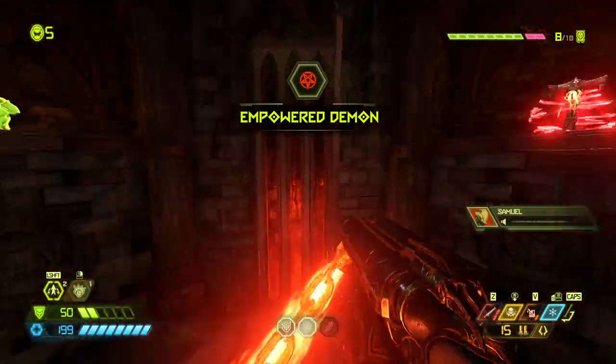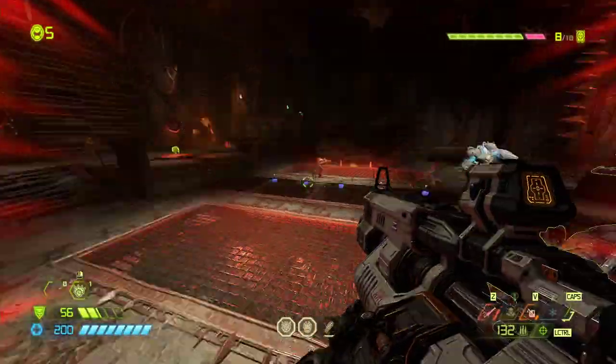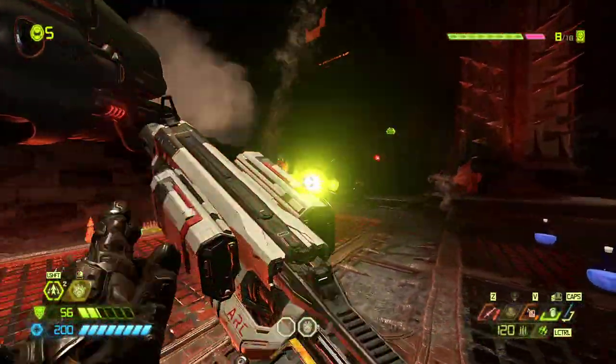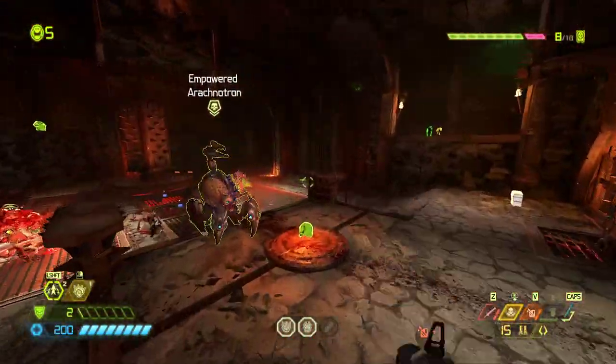We're also going to play around with the Micro Missiles. They don't falter demons, so they're not great for going into Cyber Mancubi like that. Thankfully we have the frags for that.